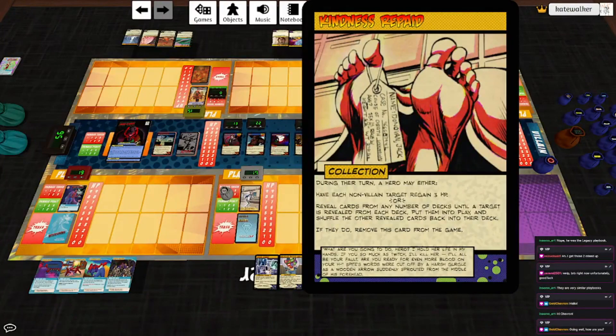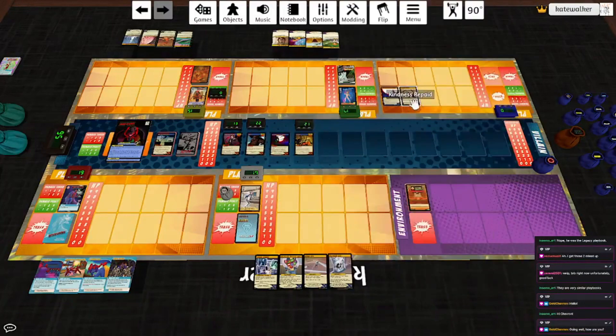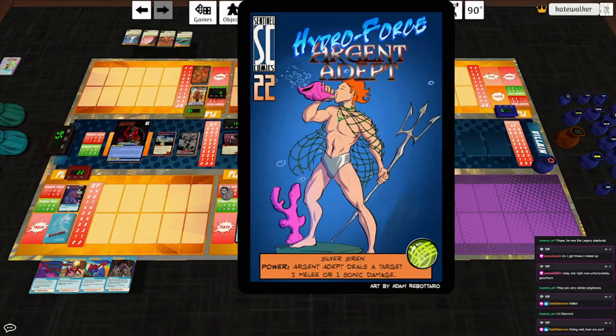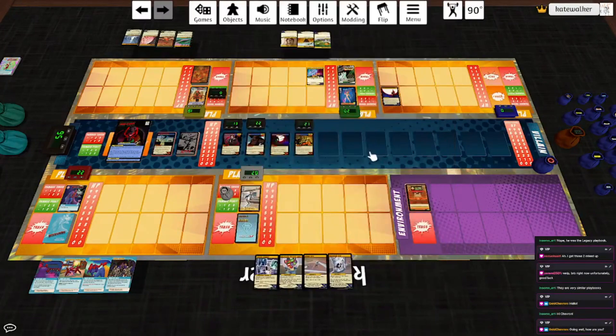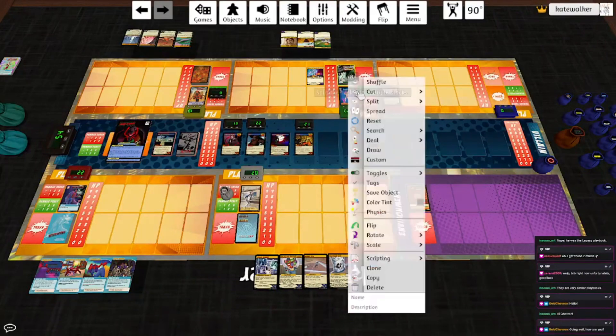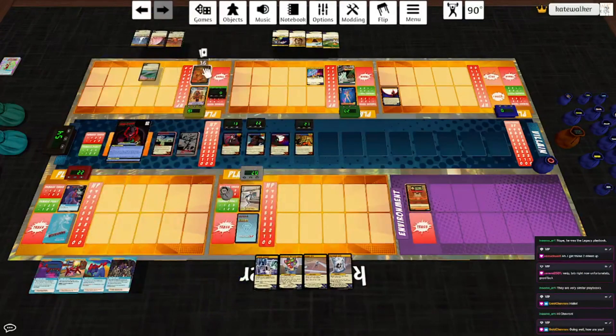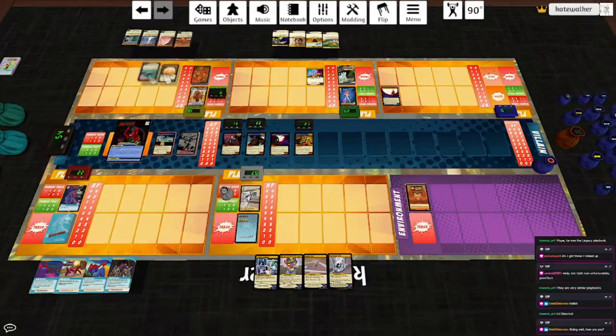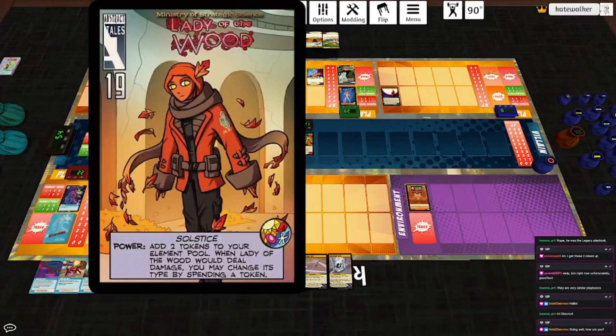Argent Adept starts his turn by using Kindness Repaid to have each non-villain target regain three HP, because we just took a pounding. I don't think we want to ignore the werewolves, but focusing on Apex is definitely the way to go. Scherzo of Frost and Flame — his power is Silver Siren. Argent Adept deals a target two melee or one sonic damage, which is one of the dumbest powers you could ask for. He'll hit Apex for two and draw a card. Lady of the Wood will meta rush — let's go grab Fall and play that. We use her power to add two tokens to the element pool and draw a card.